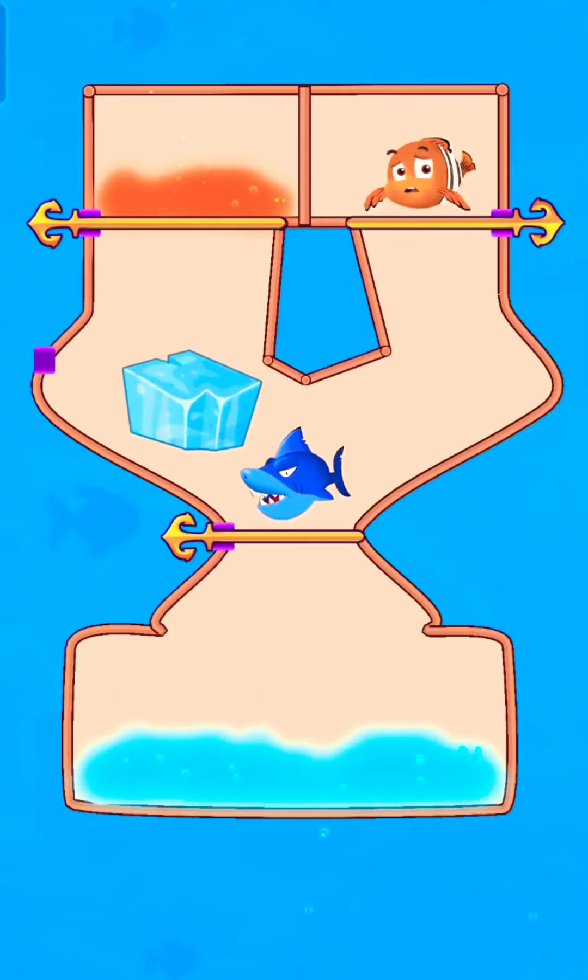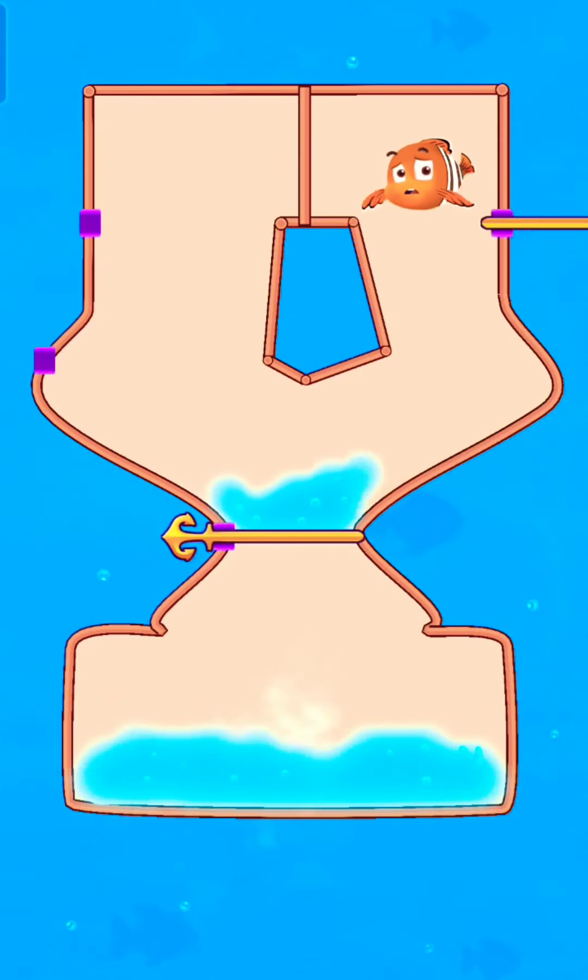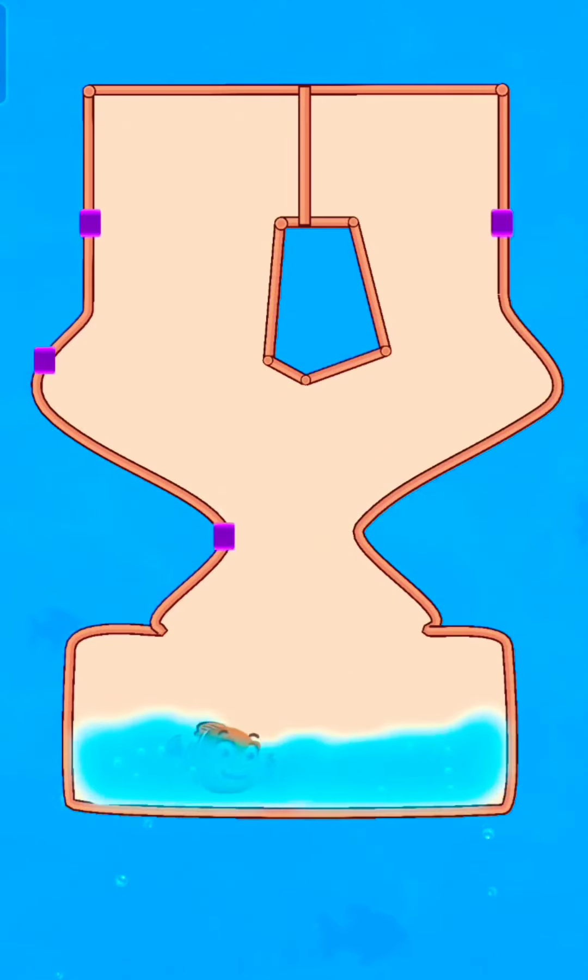Ice cube knocks out the shark. Now melt down the lava, release the fish into the water to save the fish.